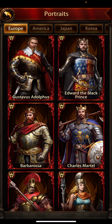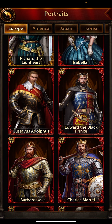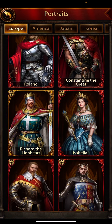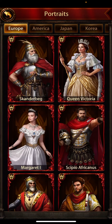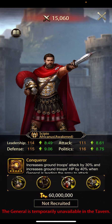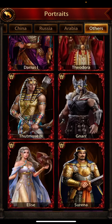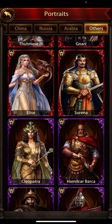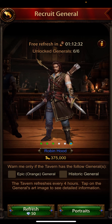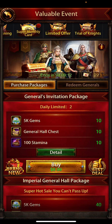Evony is giving generals for free, but you have to wait for the event. Every event they are rotating the generals. Last time we had an event where you could get Scipione Africano and Blood of Aris.